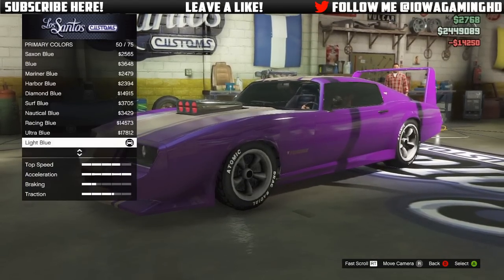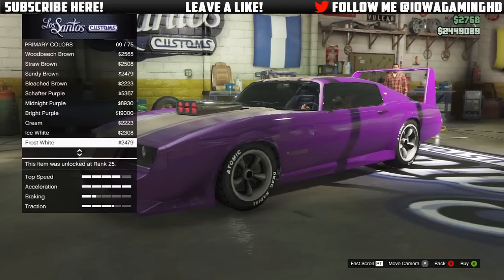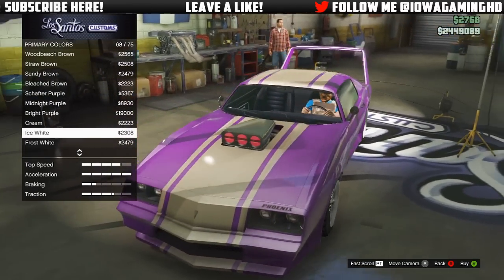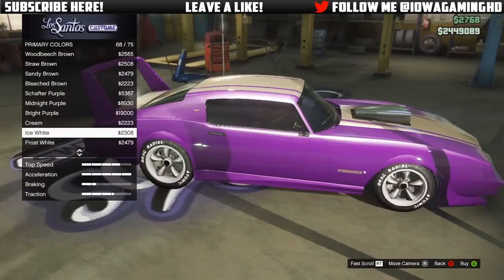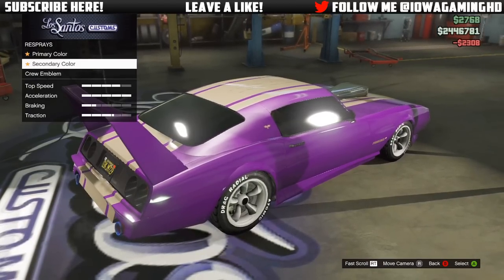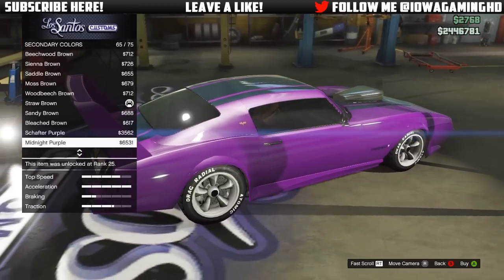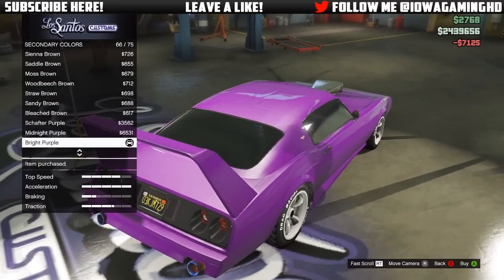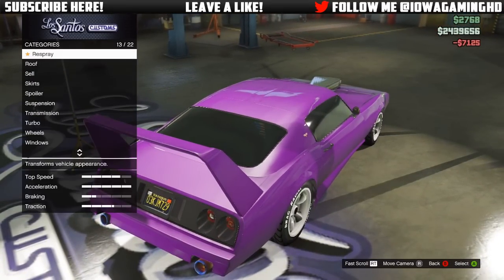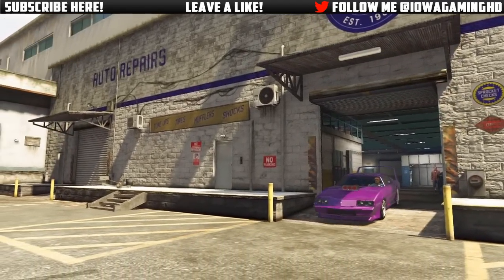The reason you pick Bright Purple is because it looks like the most normal purple out of the three — it's not too dark and it's not too light. Once you've done that, you want to pick the Pearl Pearlescent Ice White. Ice White gives that purple a real pop, makes it look a lot nicer, more clean, and brightens it up a little bit. If you're doing this on something like a Phoenix where it has a secondary color, make sure to change the secondary color to match the primary, which in this case is Bright Purple.